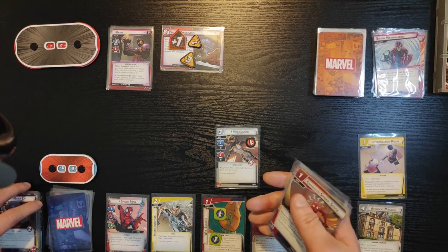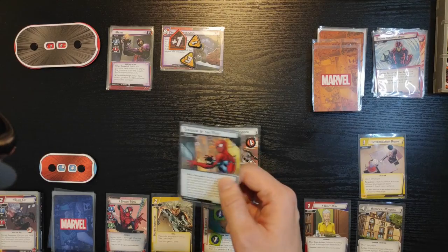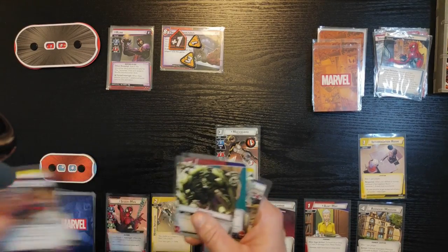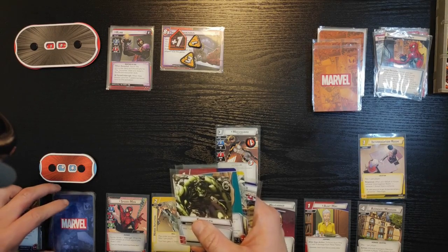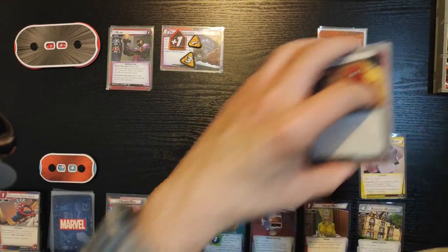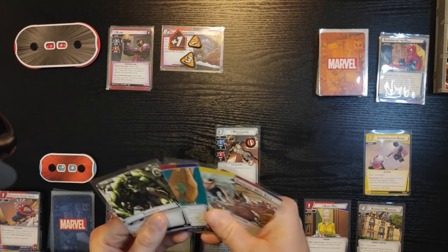I get one encounter card — Shadows of the Past. I'm gonna use Enhanced Spider-Sense, paying with Great Responsibility. When a Treachery card is revealed from the Encounter deck, cancel its when-revealed effect. So I'm gonna cancel Shadows of the Past because that will bring our Nemesis into play — we don't want that. So that's cancelled.